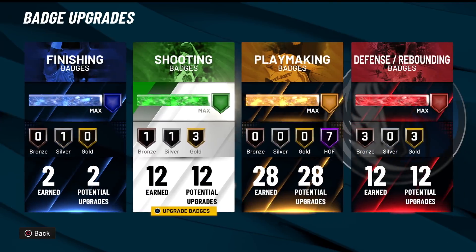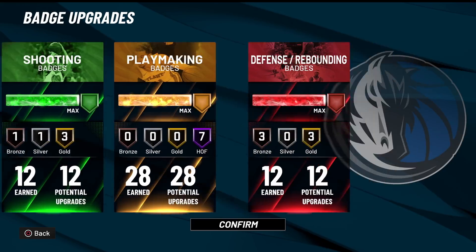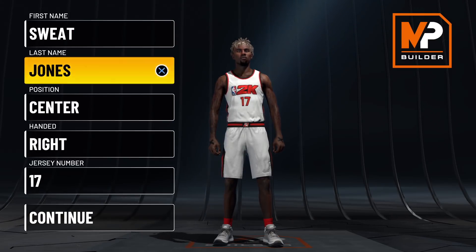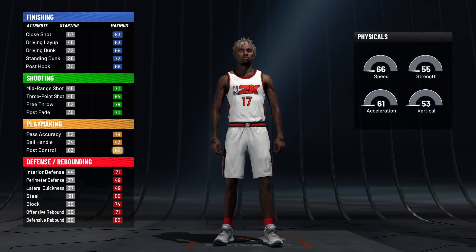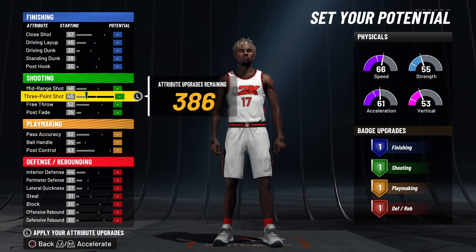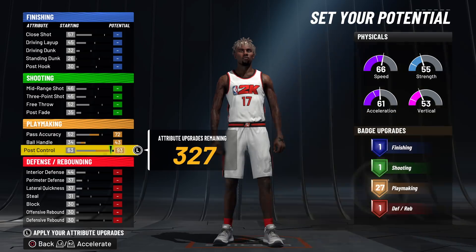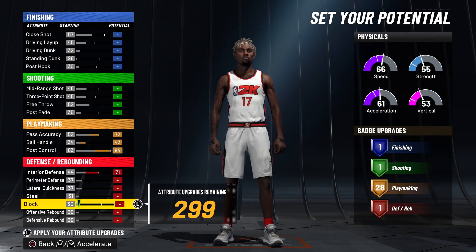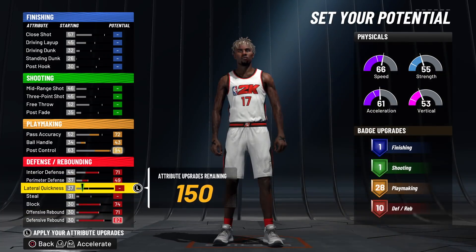This is the best setup right here. Y'all be like, show me the badges — here you go, right here. Look at the badges, look at the setup. So I'm gonna show y'all how to make this point center. This is exactly how he made it, because somebody's gonna be in the comments wanting to know the build. Follow exactly what I'm doing — we got the playmaker, we're gonna get 28 playmaking: interior D, block, offensive rebound, defensive rebound, lateral and perimeter.